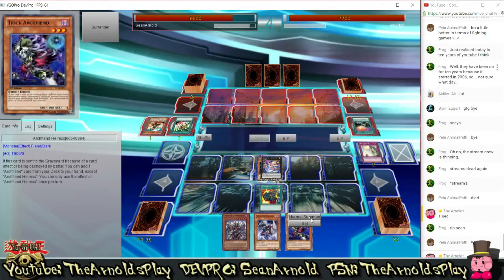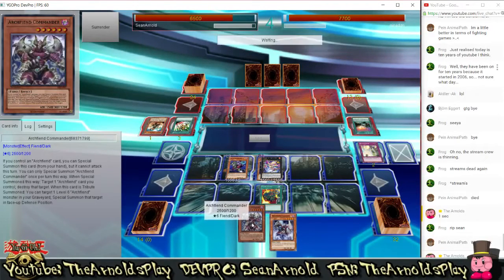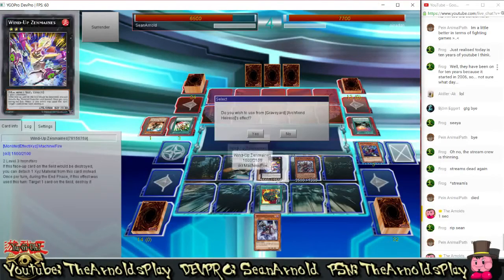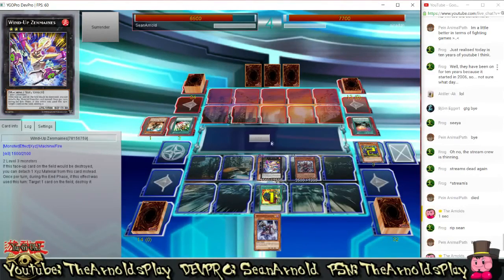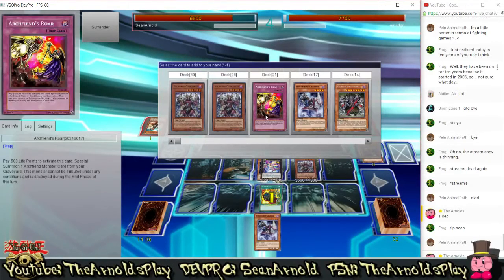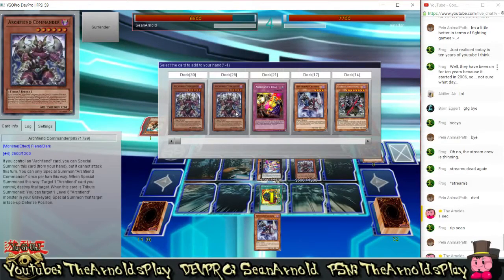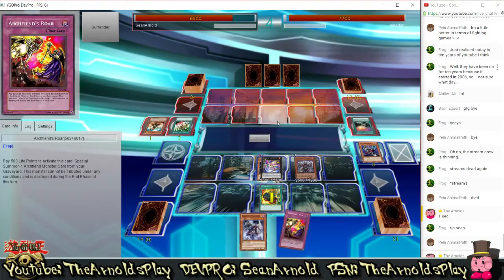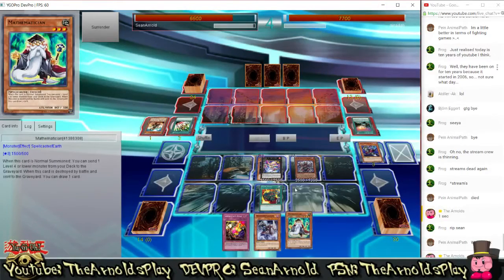Anyway, it's my turn again. I normal summon Archfiend Eatos — I've been calling that Trick Archfiend ever since playing on DevPro, it's really hard to break that habit. Archfiend Eatos is on the field, and then I special summon Archfiend Commander. When you special summon Archfiend Commander you have to destroy one Archfiend monster on your field, so I destroyed Eatos. That's going to let me use Archfiend Eatos's effect to search out a card from my deck to my hand, and then I get to draw one thanks to Supply Squad.